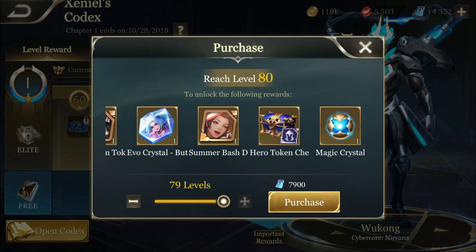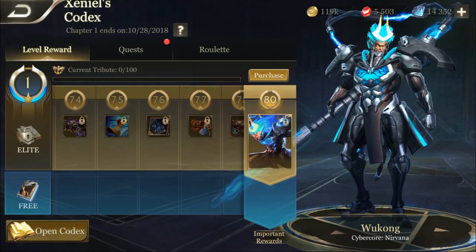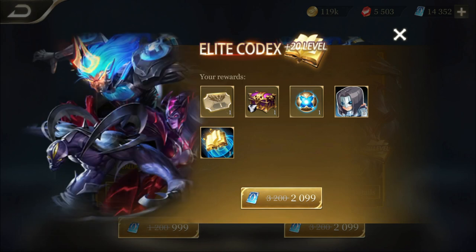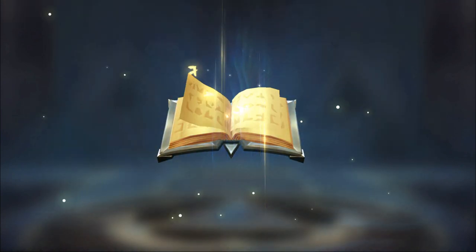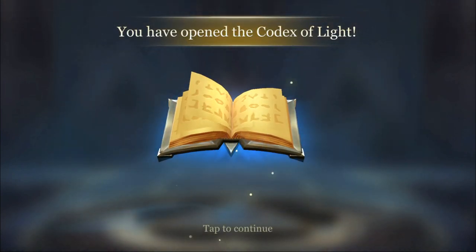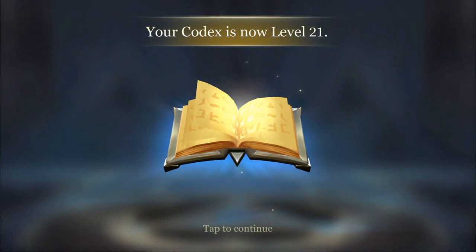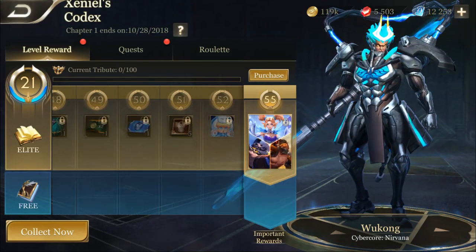You guys can actually purchase levels and see the rewards you're going to get. If I purchase levels right now I'm just going to get the free stuff, so it's not a lot of good stuff. First you have to go and get the elite codex — I'm just gonna get it right now, it's about twenty dollars. So we got that and now our codex is level 21. It was actually on sale so it was a pretty good deal.